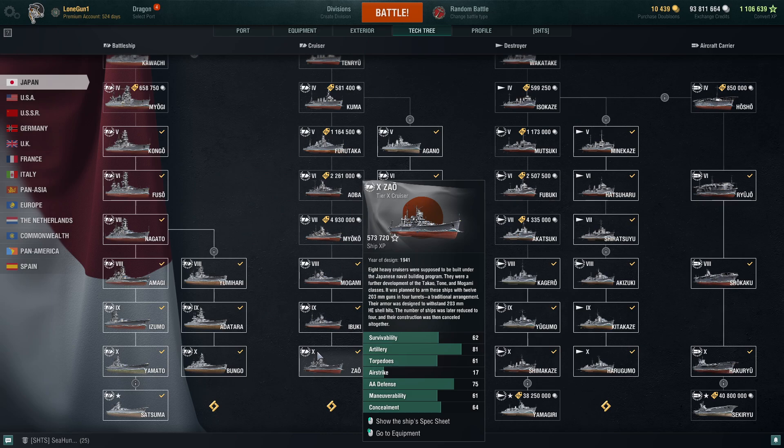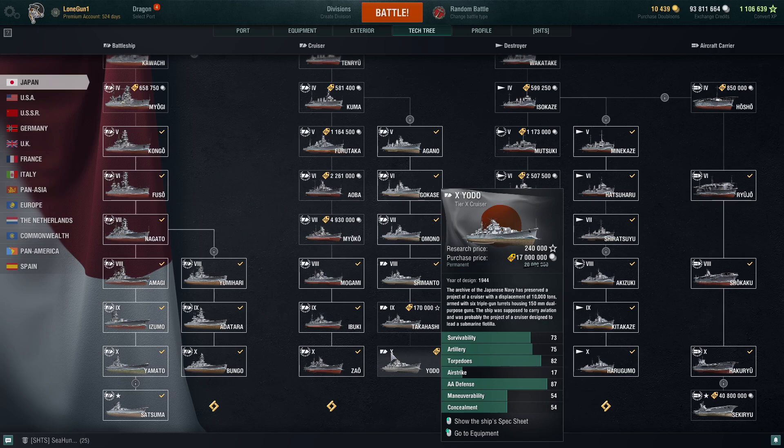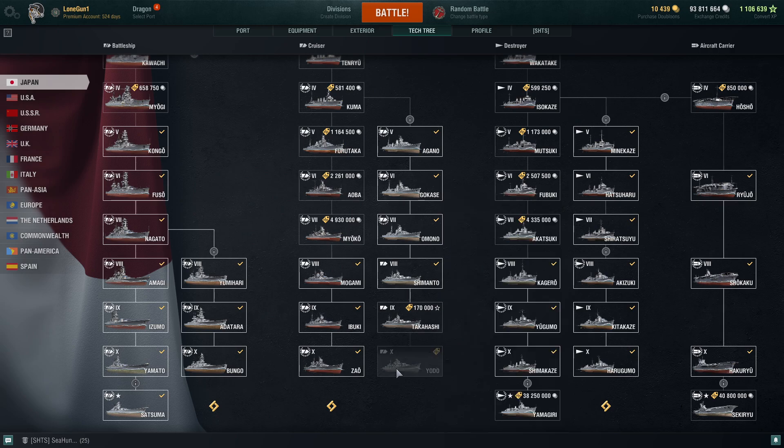And the Zao — a very controversial ship, but trust me, she's up there with the Yodo, that's for sure. I would argue she's probably better than Yodo, but I don't have a Yodo so I can't really make that stick. I am on the way to the Yodo though, so that's to be continued.